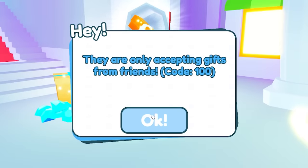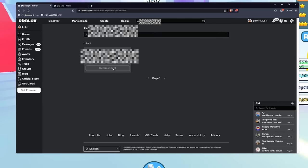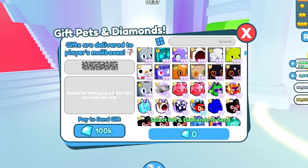They're only accepting gifts from friends, bro. I have got one friend space, so what I'm going to do is send him a friend request. I've sent him a friend request — hopefully he gets that and then I can actually send him this huge hell rock.